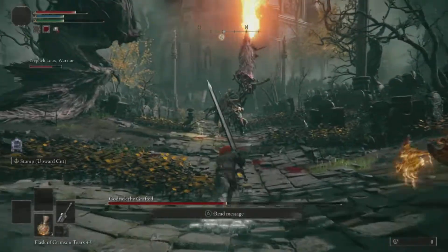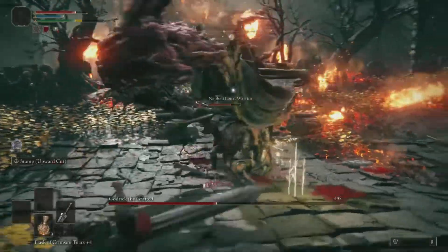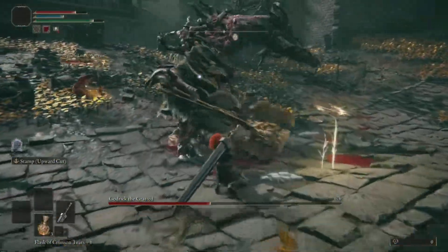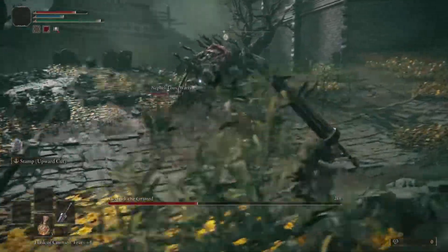When he gets to 50% health, he'll chop his own arm off and replace it with a dragon head. At that point he gains the ability to shoot fire in all directions, which is really frustrating, especially when you have to get close.